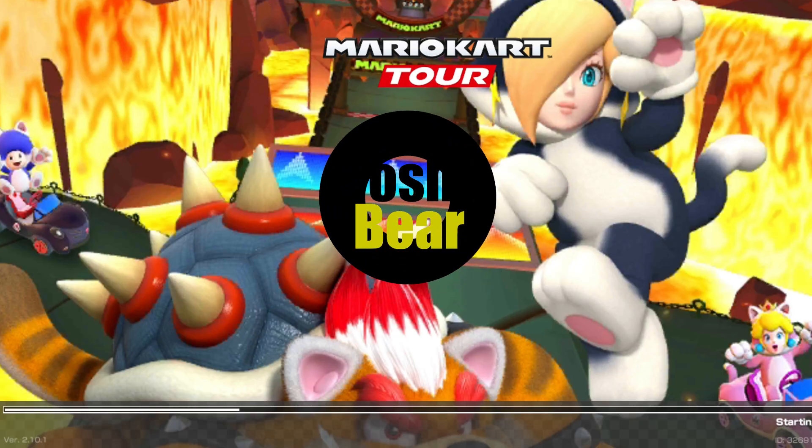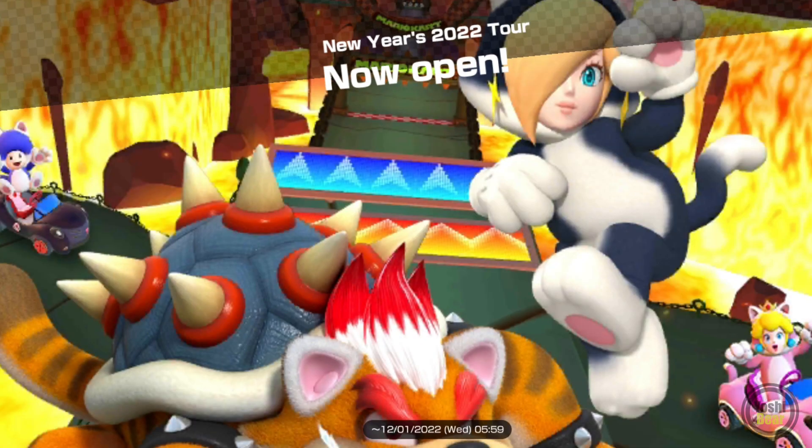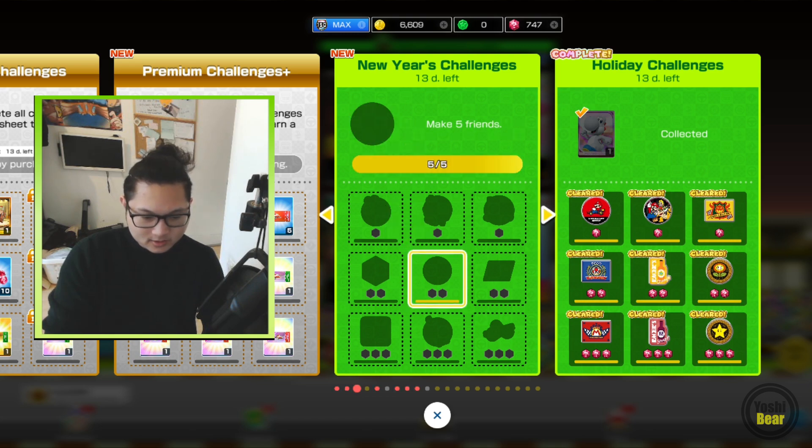Howdy there, it's Yoshi Bear! Hello everyone, you guys ready for some 2022 New Year's tour? And of course we got Meowza here. I can hardly see him in landscape mode though. You can see Rosalina, Cat Rosalina, Cat Toad, Cat Peach, and half of Meowza there as well. Looks too good! Let's explore and see how this tour is going.